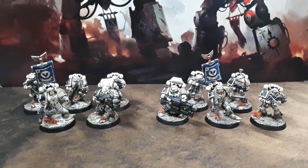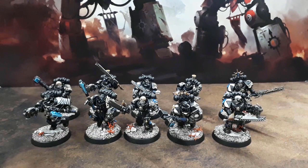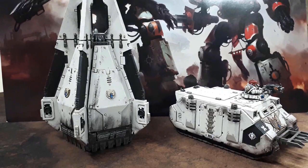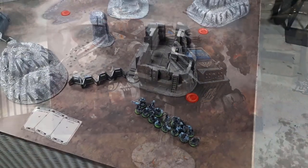In the troops slot: a Tactical Squad with a grav cannon, combi-grav and melta bombs; another Tactical Squad with a multi-melta and inferno pistol; a Scout Squad with combat knives and one with bolt guns; two units of five Death Company each with a power axe and thunder hammer; two lots of three Inceptors with assault bolters; a Devastator Squad with three multi-meltas, a heavy bolter and combi-melta; a Drop Pod; a Rhino; and a Storm Raven Gunship with two Storm Strike Missile Launchers, twin assault cannon, typhoon missile launcher and two hurricane bolters.